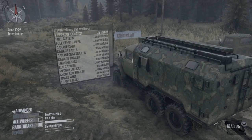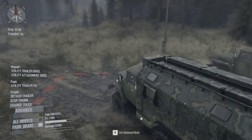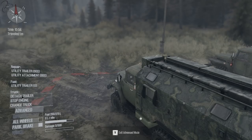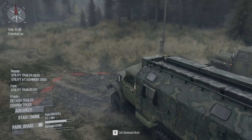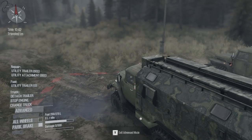Bottom left is our control panel — we've got the diff lock, the wheels, the parking brake, and the winch. We'll use the winch later. You can see we've got no damage and 200 out of 270 litres of fuel. If I press the V key to go into advanced mode, I have additional options such as detach the trailer, change to a different vehicle, and stop the engine. I can also click on the utility trailer and repair something nearby.